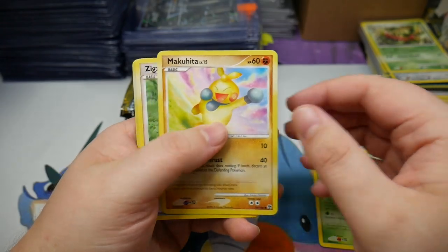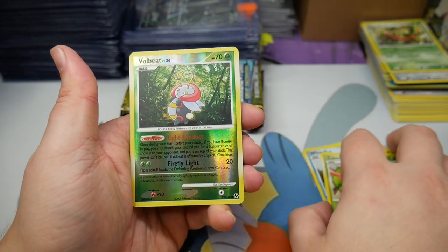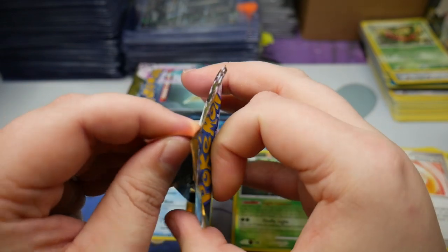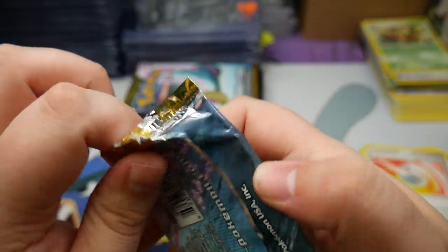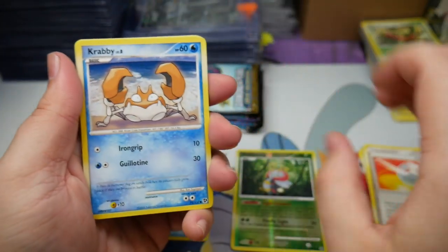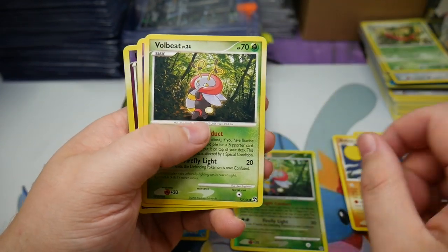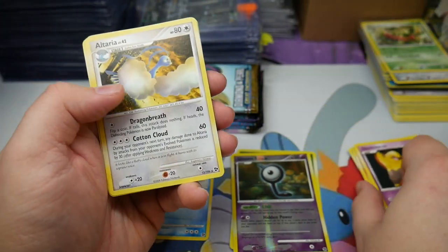We got Trico, Makuhita, a Zigzagoon, a Wingle, Caterpie — we have a full beat reverse and a Kingler. Wow. We had a rough time that night but it was really really fun. Kind of regrettable in the end — I opened so many packs just on a whim. We have a Drowzee, an Unknown reverse, and an Altaria regular rare.